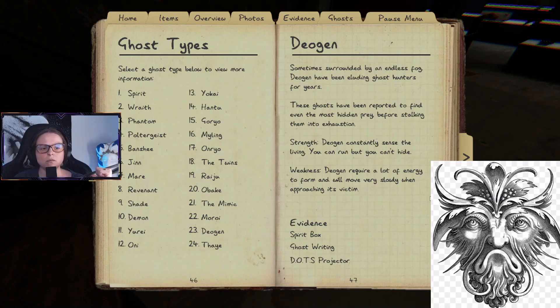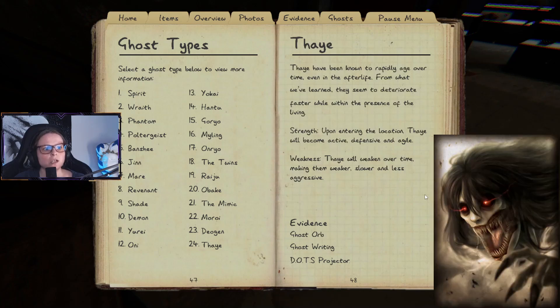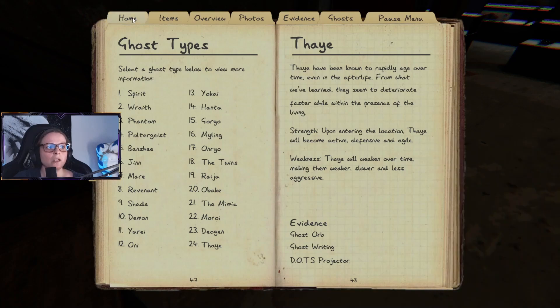The two most recently added ghosts are the Deogen and the Thaye. The Deogen is sometimes surrounded by endless fog and has been eluding ghost hunters for years. They can find even the most hidden prey, stalking them into exhaustion. Strength: Deogen constantly senses the living — you can run but you can't hide. Weakness: Deogen requires a lot of energy to form and moves very slowly when approaching its victims, so just run. The Thaye has been known to rapidly age over time, even in the afterlife, and deteriorates faster in the presence of the living. Strength: upon entering a location they become active, defensive, and agile. Weakness: they weaken over time, becoming slower and less aggressive.